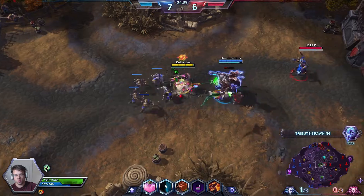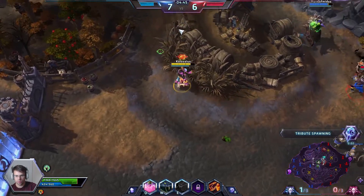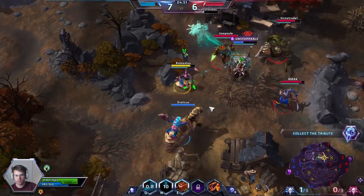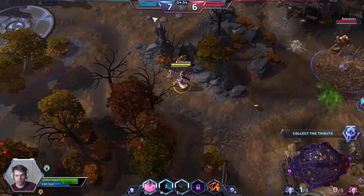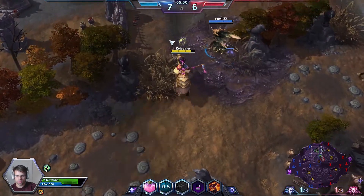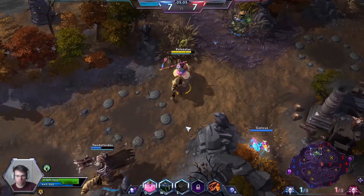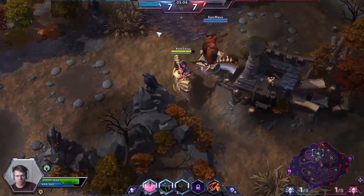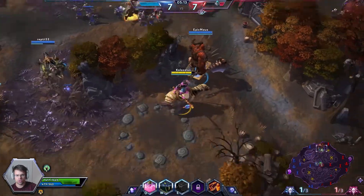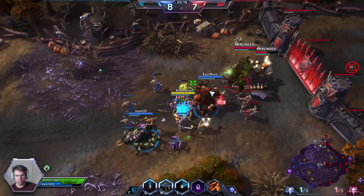Later on we'll be able to pick up a talent to brew two people at the same time. Our friendly Gazlowe is in a bit of a bad spot right here but he'll get away with the movement ability. The Butcher wants to potentially engage here — I will blind both of the enemies.